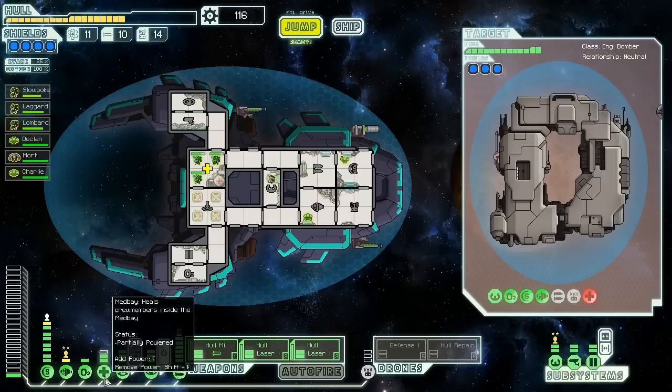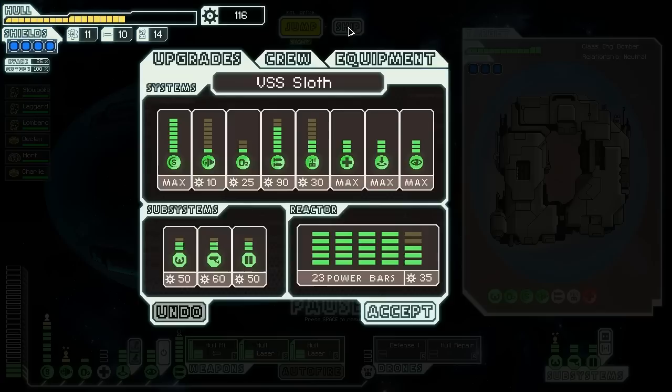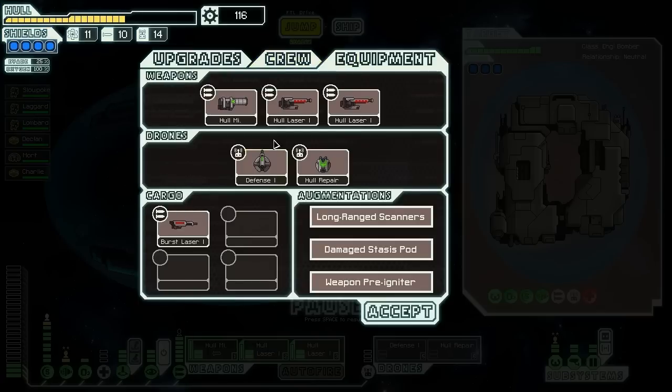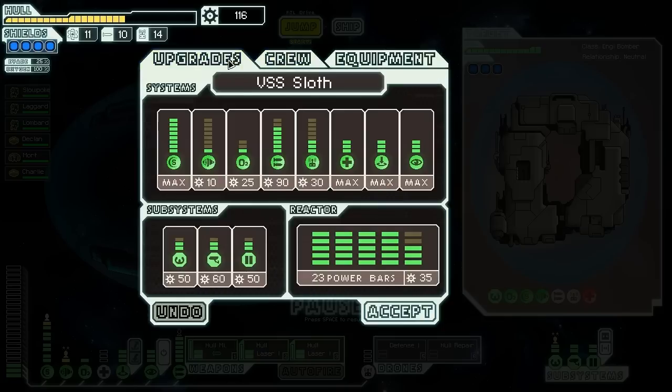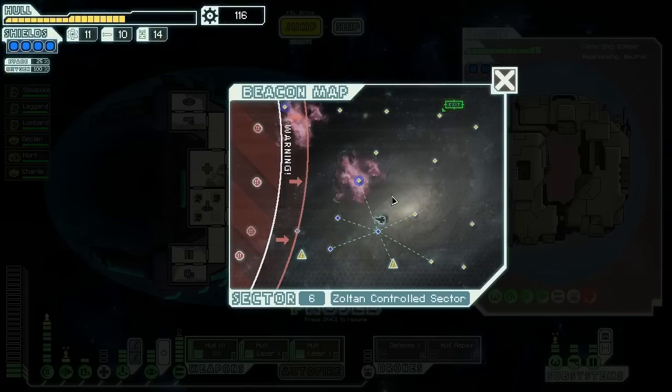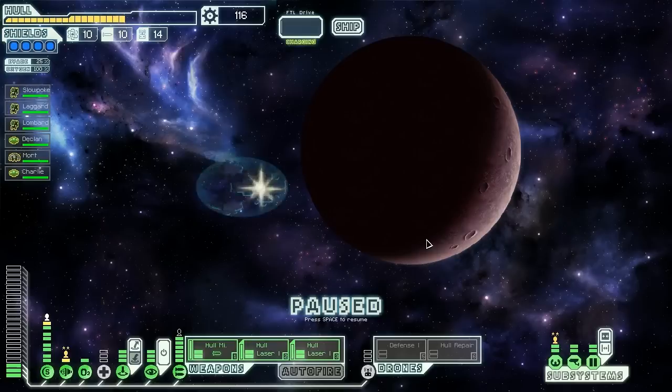I'm kind of surprised — normally I get enough crew that I can send a fourth person in, even if he's not a Mantis, but on this run we're just not getting what we want. We have a burst laser mark 1 now — not as good as the hull laser. It shoots a little faster for the same power but has the opportunity to do double damage. Since we start with a weapon pre-igniter, the extra slowdown doesn't really make much difference.